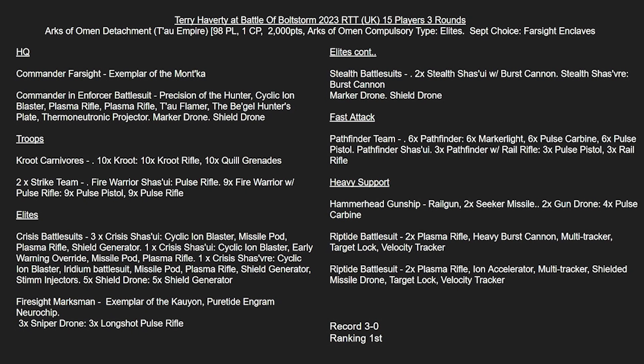In Heavy Support, we've got a Hammerhead Gunship with a couple of Seeker Missiles, and then a Riptide with Heavy Burst Cannon and a Riptide with Ion Accelerator. Terry did amazingly well going 3-0, winning the whole event - congratulations, Terry. I do like the mix of Burst Cannon and Ion Accelerator in the Riptides. If you know the meta you're going into has a lot of Eldar or Space Marines, the Burst Cannon is great for clearing through that.